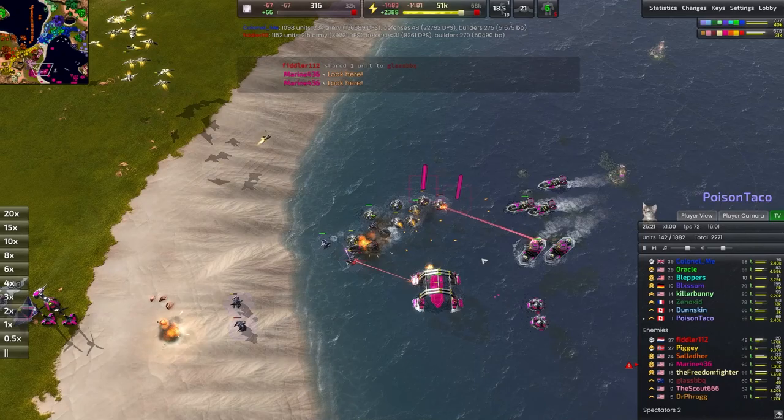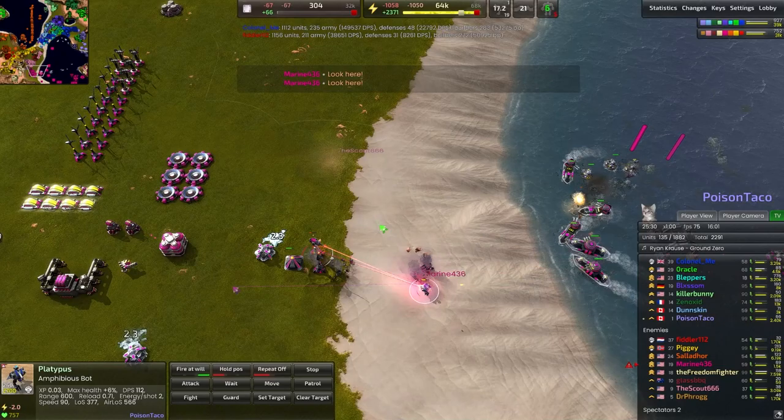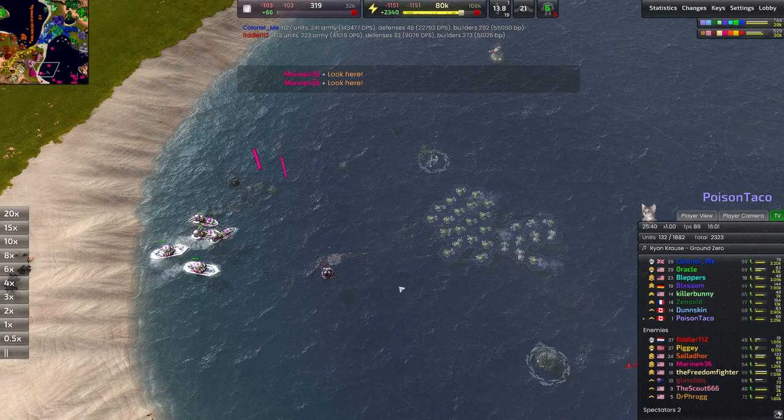A bunch of hover tanks have crashed on the T1 facility — that is quite nice, shutting down all of this. The platypus is breaking onto land as well, trying to do a little bit of damage. They're fight commanded so they're stalling a little bit — I'd love to see them move commanded so they don't actually stop moving. Either way it's still a positive trade here.